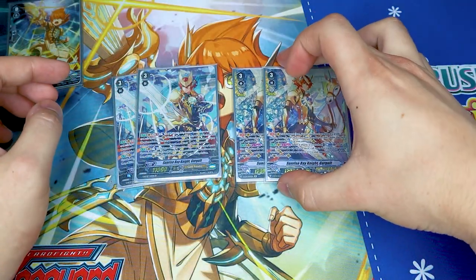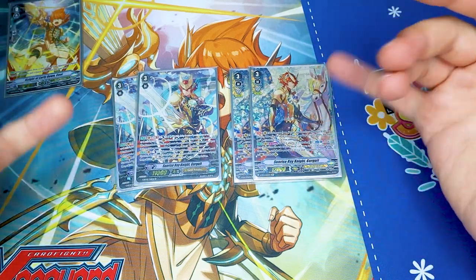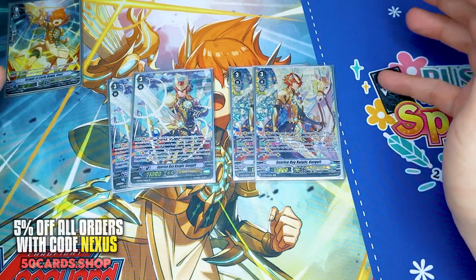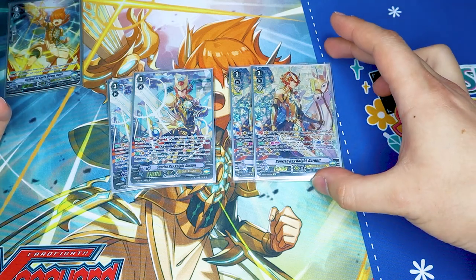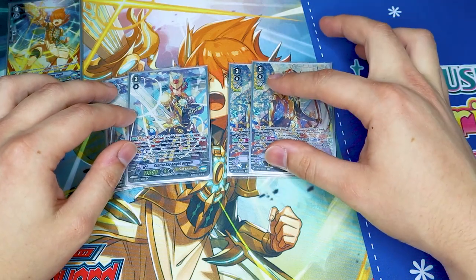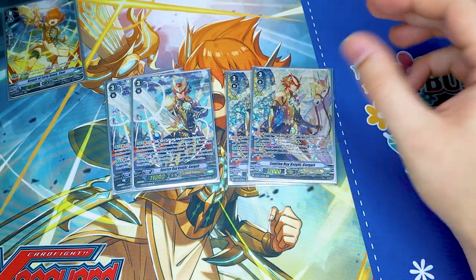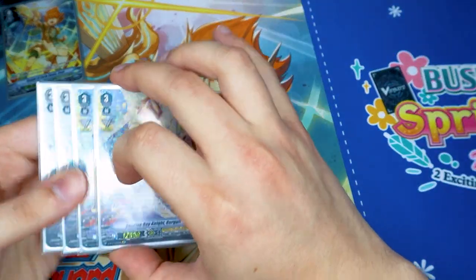Then we're running two more copies of Sunrise Rain Night Gurgit so that we're running a full playset of the same name. It also has a defensive skill — top five, two to Guardian Circle — or an offensive skill when it attacks: top five, two to Rear Guard Circle. Everything called by a card ability to your rear gets an extra 5k power. This also gets 5k for each marker, so anytime you call with its effect they get 5k for all those extra markers. This makes a really good big beat stick. The goal is to make two markers with the G-era Gurgit, then make another marker when you ride this one, and work with three to four markers depending on how the game's going. So we're running four Gurgits in total.